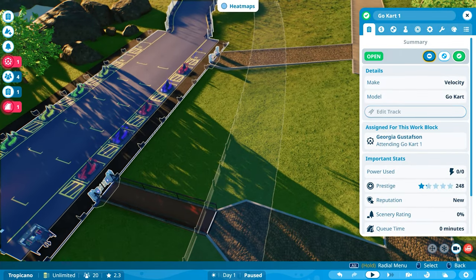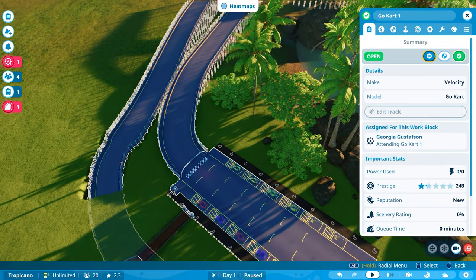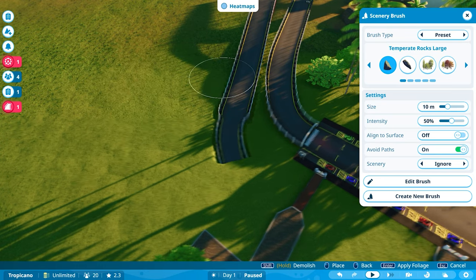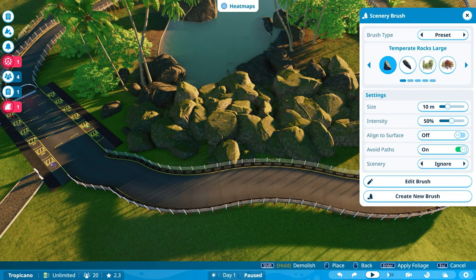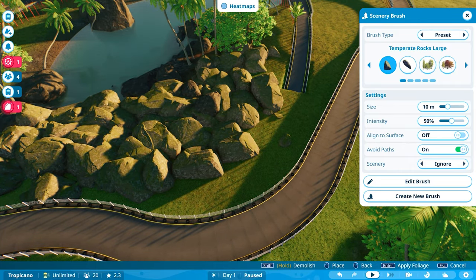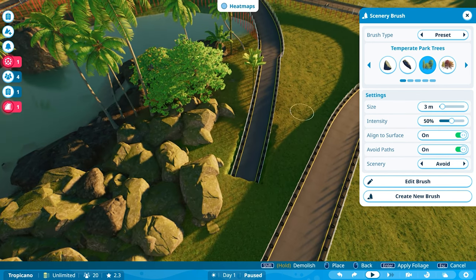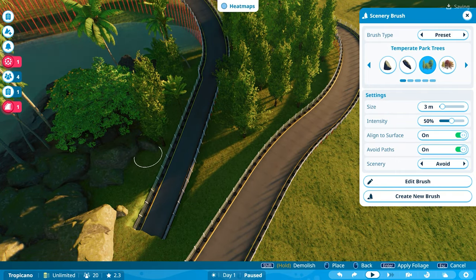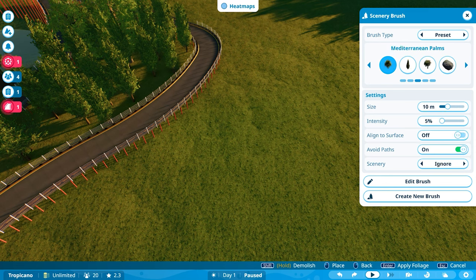Testing — cool, so that's all now completed. What I'm going to do now is put in some scenery. I might put some rocks just here to build that up, and then I'll put these around here.